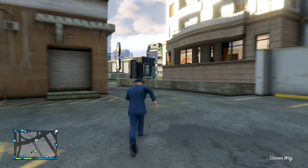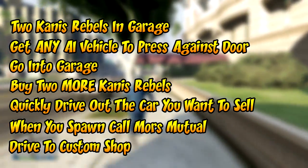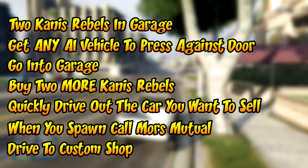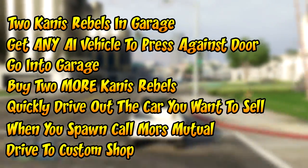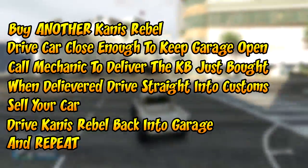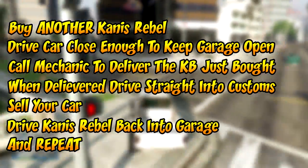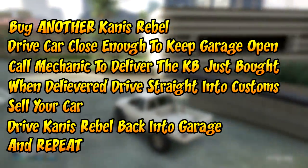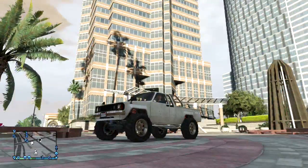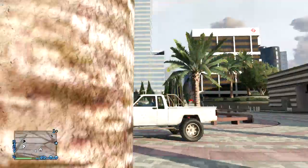To recap: buy two Canis Rebels and make sure your garage is full. Take any AI vehicle and press it against the garage door. Go into your garage and buy the Canis Rebels again — color-coordinate them so you can remember. Make sure they're completely gone, then drive your fastest vehicle out of the garage as fast as possible. Open your cell phone, call Moors Mutual, and pay the insurance. Go to Los Santos Customs, buy another Canis Rebel, save the color-coordinated one, then call the mechanic. Keep your car by the garage door to stay open. When the vehicle arrives on your minimap, drive in and sell it. After selling, drive the Canis Rebel back to your garage so it's full, then go grab another AI vehicle and do it all over again.